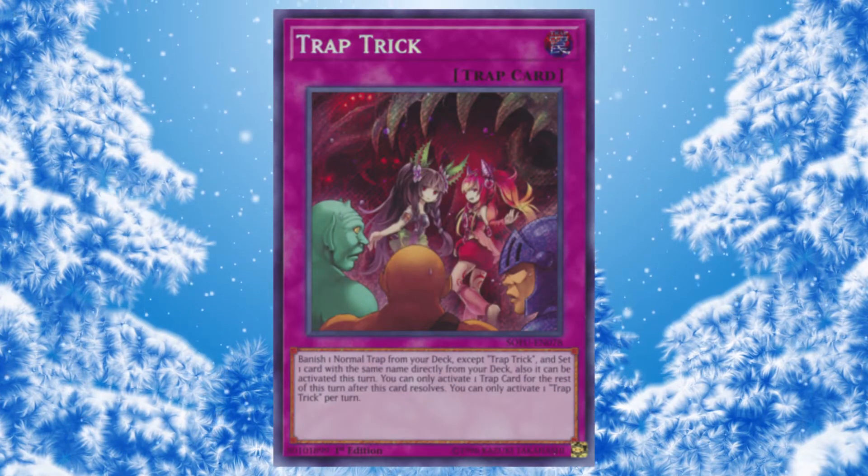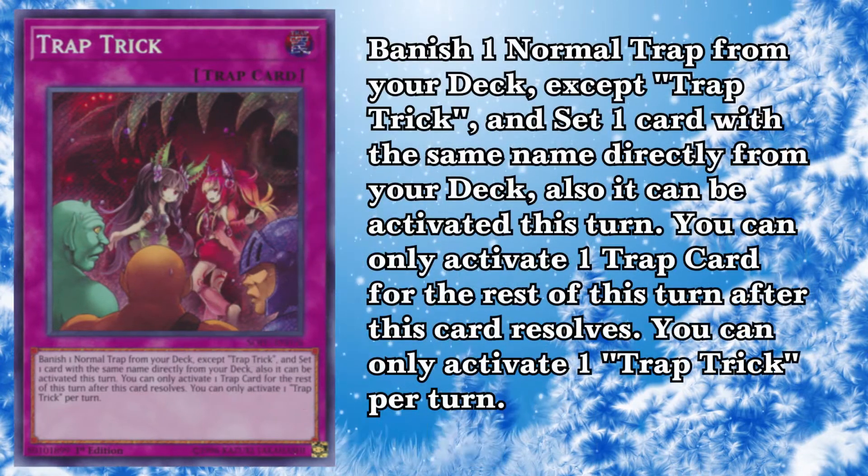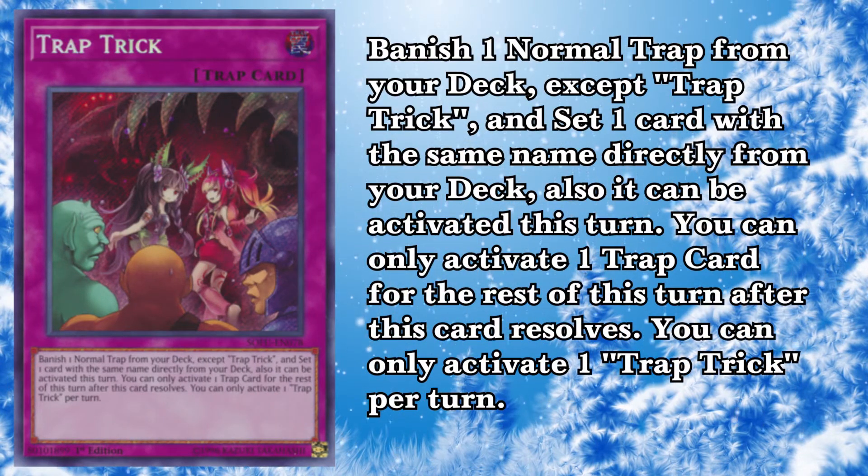At number 20, we have Trap Trick. Trap Trick is really good in Eldlich and Sub-Terror, and basically any trap deck. It's super strong, especially in Eldlich, because you can get your Scarlet, which is basically the best Eldlich card. With Eldlich, you get one card and then that will just keep looping — get another one, and they just keep plussing. You can also get your Power Traps. So Trap Trick is a really good card.